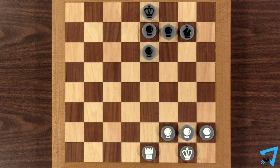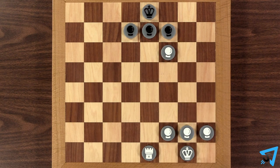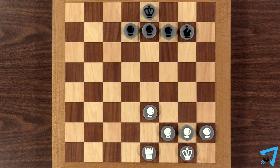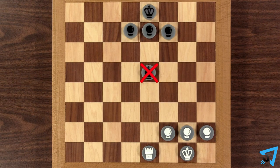Shooting down a cruise pawn does not cause it to destroy the piece that captured it. You may not shoot down a cruise pawn if the move is illegal — for example, if it would expose you to check. You may also not shoot down a cruise pawn after it has passed the square and moved on to the next one.